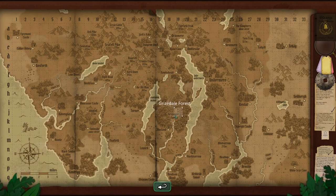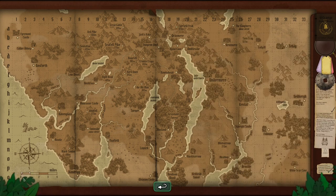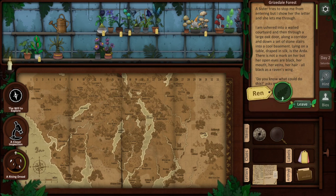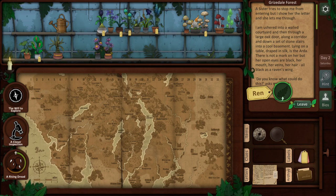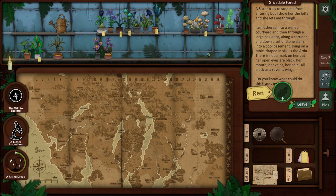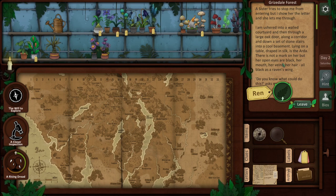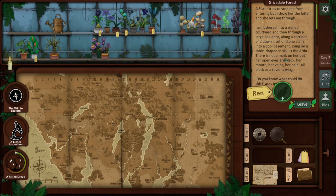Well there's Grizedale. Deep in Grizedale Forest, a mile from the lakeshore across from Torver - and this is a mile - so it would be here. A sister tries to stop me from entering but I show her the letter and she lets me through. I'm ushered into a walled courtyard and then through a large oak door, along the corridor, and down a set of stone stairs into a cool basement. Lying on a table draped in silk is the Arda. There's not a mark on her, but her open eyes are black - her mouth, her veins, her hair - all black as a raven's wing.